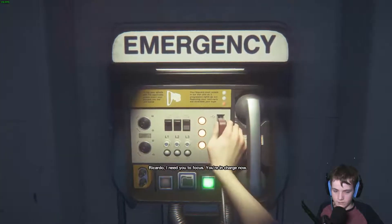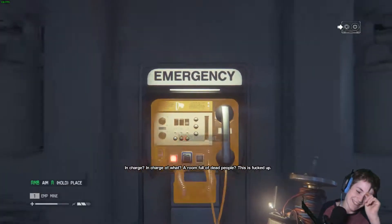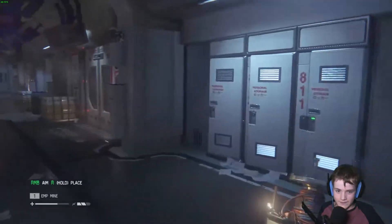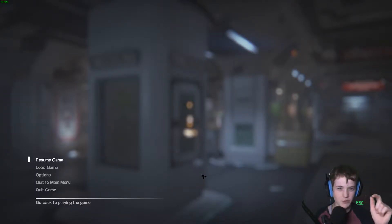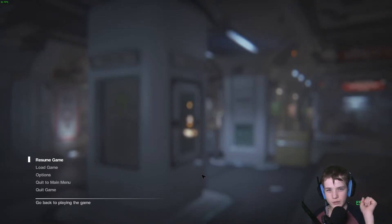I need you to focus — you're in charge now. Focus, Ricardo. If Samuels can talk to Apollo, he can get the androids to stand down, and then this will all be over. Everyone give a round of applause to Ricardo — he's moving up in this world, he's now in charge of a room full of dead people. Anyway, sadly I'm all out of time for this episode, so hopefully in the next episode we can find out what Samuels is doing with the androids, and find out if there actually are more aliens. Leave a like if you enjoyed, leave a comment — thanks so much for watching, bye!